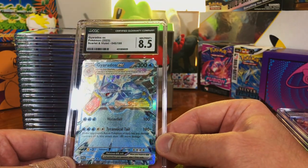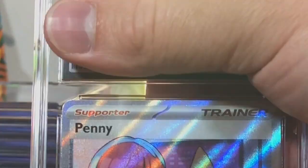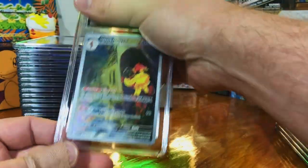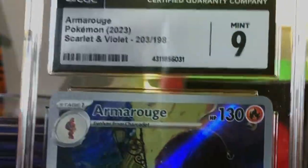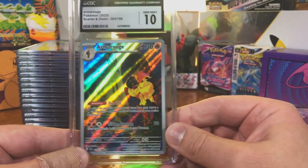I'm not going to fight, looks good to me. The Full Art Penny — nine-five. The Armarouge illustration rare, Scarlet and Violet Base set — very good. Only had two of them sent in.